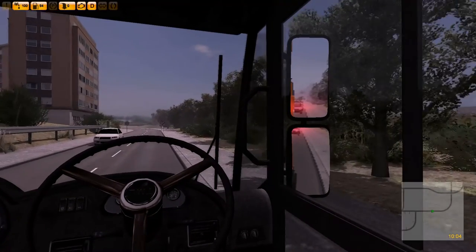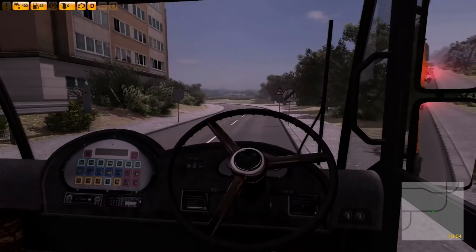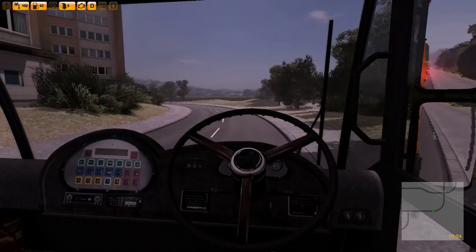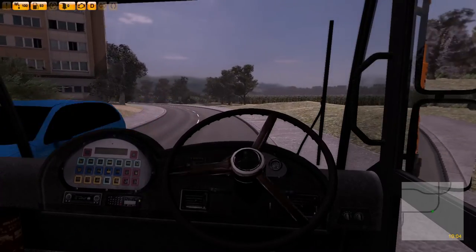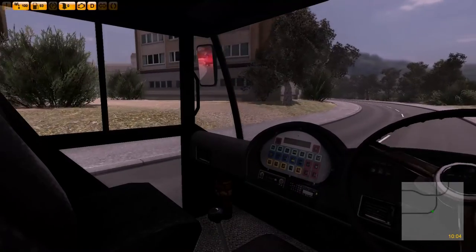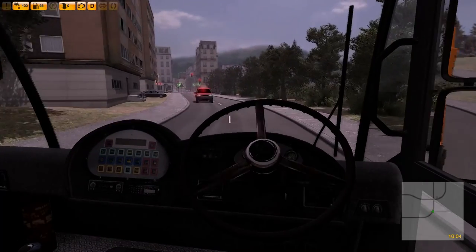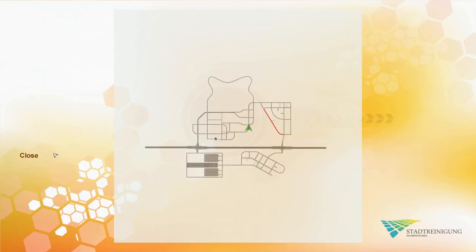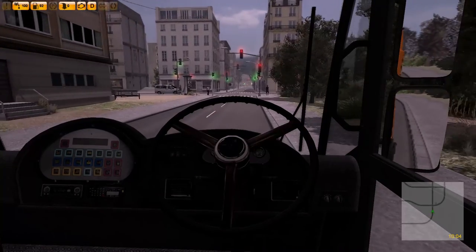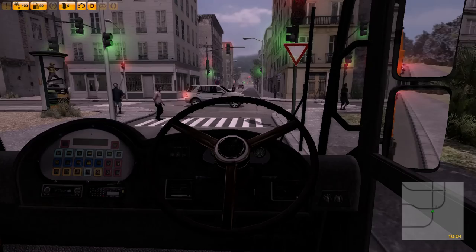We've got a bit of a backlog behind us, but we're whizzing. We haven't got a speedo in here but I should imagine we're doing about 20, perhaps 25 miles an hour. There's no reason for them to be upset with us. Just a quick check on the map - we'll take a right here, then go up, then right. We don't want to go through all those sets of traffic lights. Better start braking now. Still braking and we're coming to a stop.